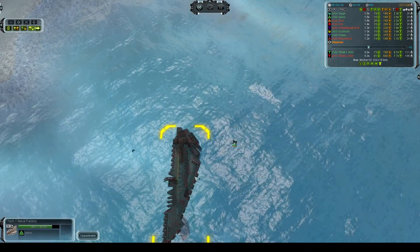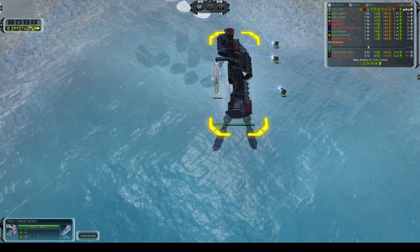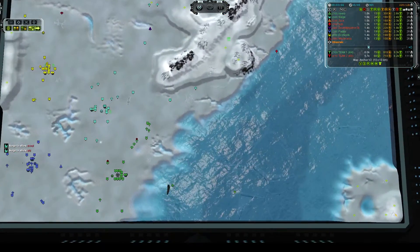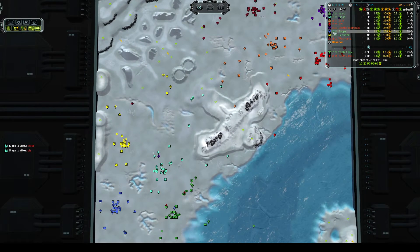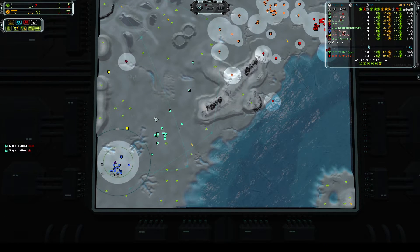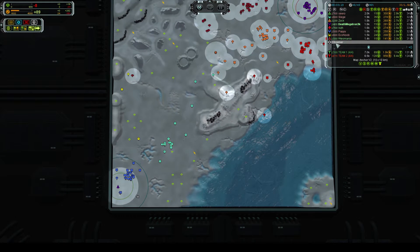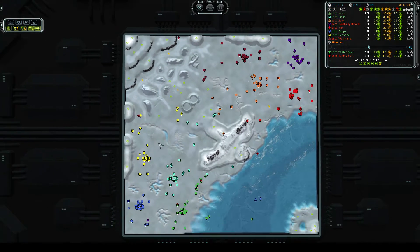Meanwhile, Zok is starting to get his naval factory down. It looks like Ish is a little bit ahead of the game — he already has the naval factory out with more build capacity. Meanwhile, DeathMegatron has already gotten his air scout out. It looks like he's already flown over Siege's base and is going to loop around, probably going after Siege's base then, checking Pappy's base over Ciro, and going over to see if there's any expansion up in the cliffs.